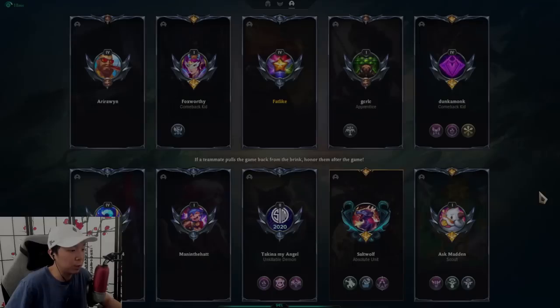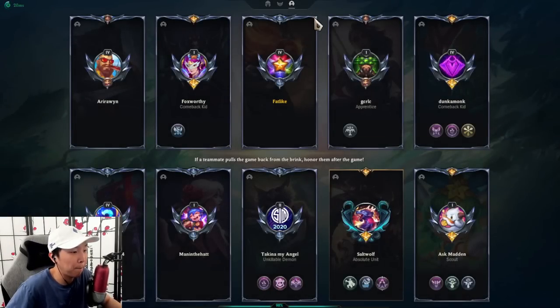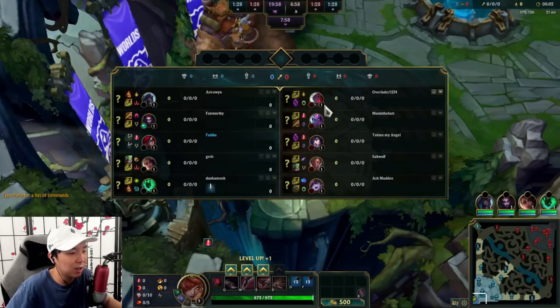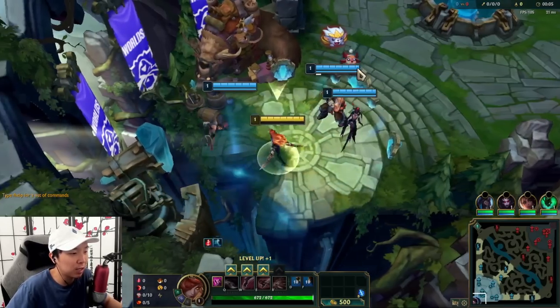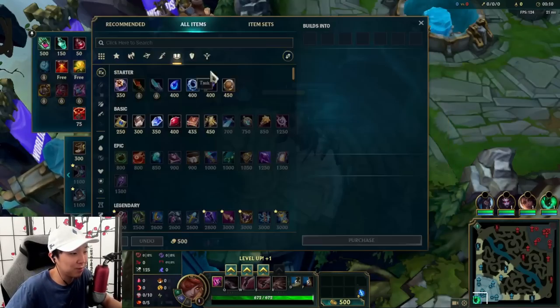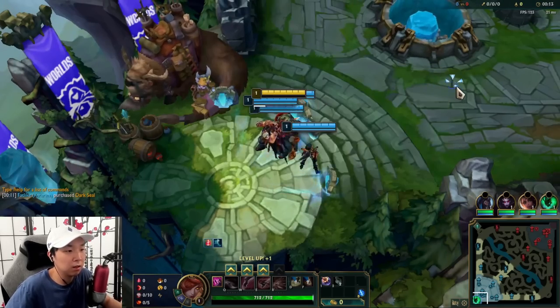All right guys, we are back. Our account is in Silver 4 but we are playing with mid-high silvers and potentially we might be in smurf queue — we don't know yet. LP gains are really high, gaining about 25 per win, and we're getting a bunch of random ELOs in certain games. It's kind of hard to say, but it's probably around gold.